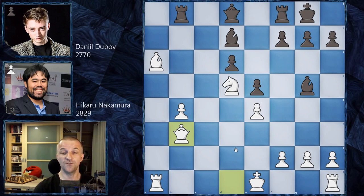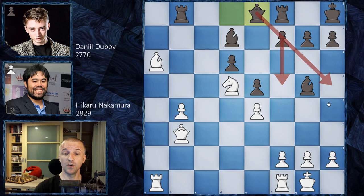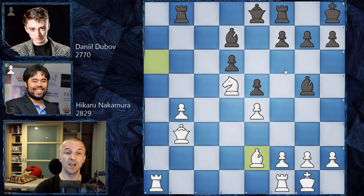Dubov makes a different move order: first king h8, which makes quite a lot of sense, then we have castling. Here we have queen e8 — a different move order but the same idea: play f5, bring the queen to h5, maybe f7, pressure on f2 or h2. Normally bishop c4 is played and is a very well-known variation, but Hikaru goes for bishop e2. After f5 as planned, he takes on f5, bishop takes on f5, and now b5.